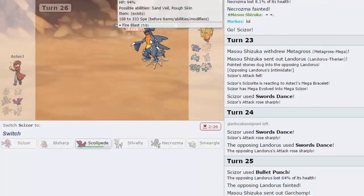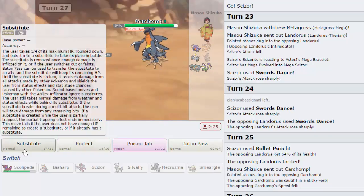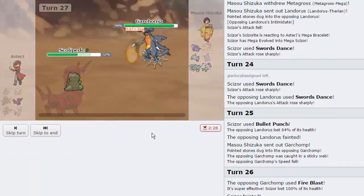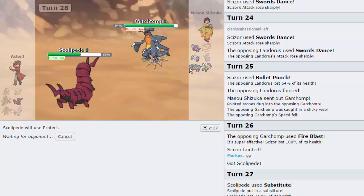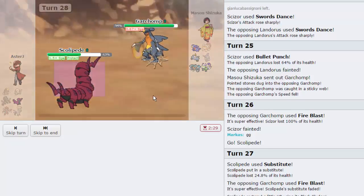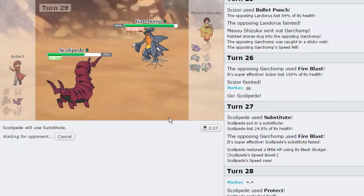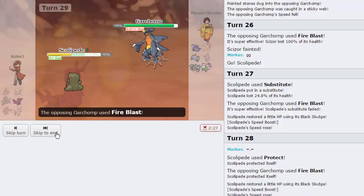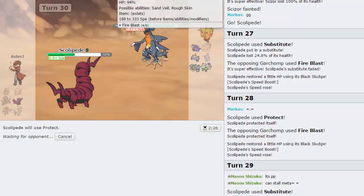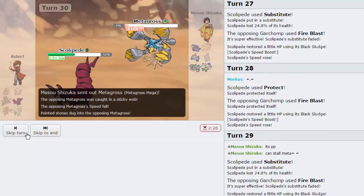That's going to be GG unfortunately, unless I can dodge all the Fire Blasts. His Metagross might die to rocks and his Magnezone is burned. Let's go for Sub — I know I'm faster than him. He goes for Fire Blast, I'm going to Protect. I can't hit his Metagross so it needs to die to rocks. We're going to try. He goes for another Fire Blast — we're going to go for Sub again and stall him out of Fire Blasts. That's exactly what it is — PP stall. He's going to switch out now, which is a good play. Does he die to rocks? No he does not, so that is GG.